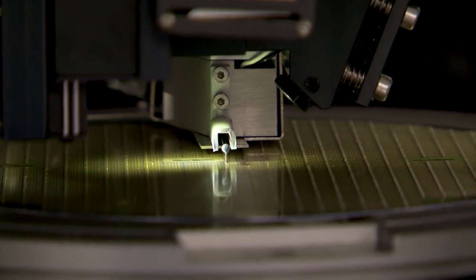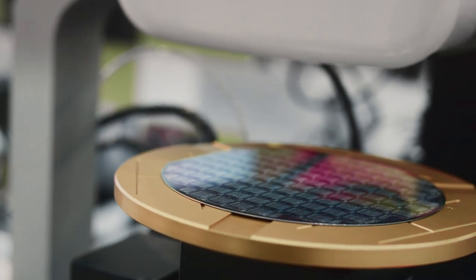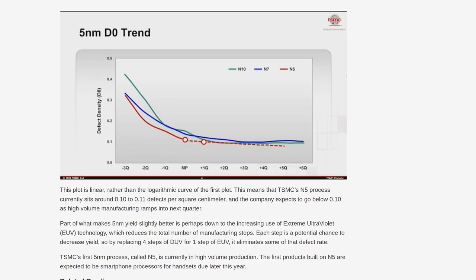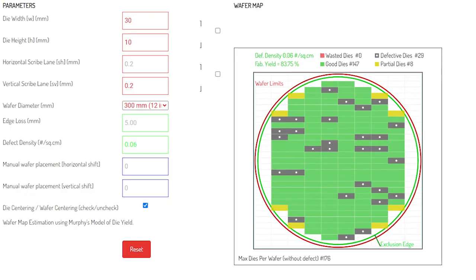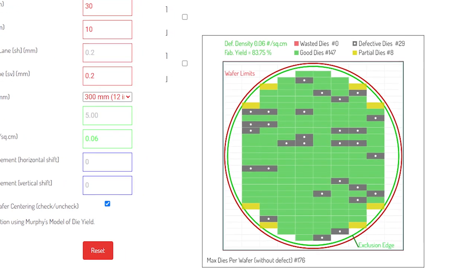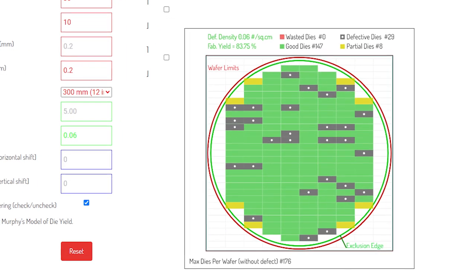They have what's called a defect density, meaning for every X dies they try to make, Y of them will generally have some form of defect. TSMC claims that their defect density for their N5 process node — the one that AMD is using for the main core die here — is under 0.1 per square centimeter, around 0.06. Given that this is a pretty massive die, something like 30 by 10 millimeters, you should expect to get around 180 possible dies from a 300mm (12-inch) wafer. With a 0.06 defect density, that means you get 147 good dies, 8 partial dies, and 29 defect dies.